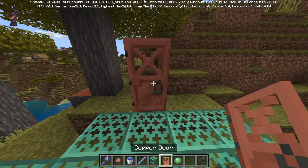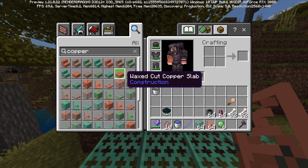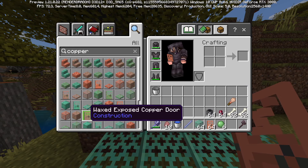Number 5 are the copper block variations. If you don't know about these, you've got to check them out — look at these blocks, they're just epic. For the first time in Minecraft, I think we can really build out some industrial, modern-type builds without any mod packs.